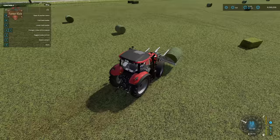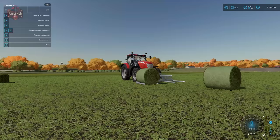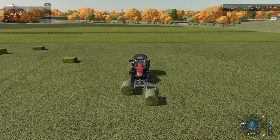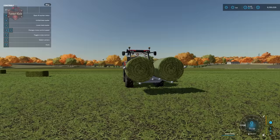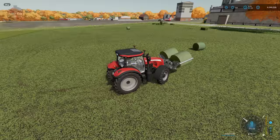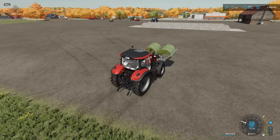After getting the fingers under the bale, hit V to raise it up and tilt it back with left-click. Then come over and address the next bale, lowering it down with V, being mindful that the first bale is free to move around. Now we have two bales — hit X to fold it, V to raise it up, and tilt it back. Now we're transporting two round bales. With one on the rear we could transport four at once.